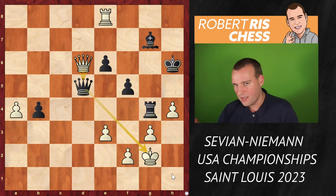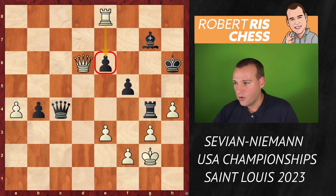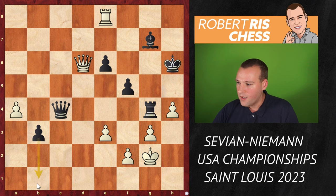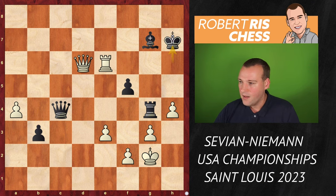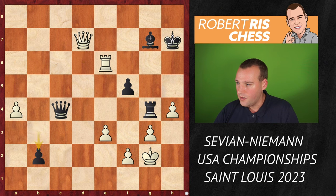Hans has realized that everything is under control — the bishop is in defense, he can ignore white's threat. He plays the move B3, ready to promote the b pawn. Rook takes E6, and the king goes back to H7. Queen D7 was played — there's nothing really else you can do. B2 — you're just one move away from queening. Rook B6, rook gets behind.